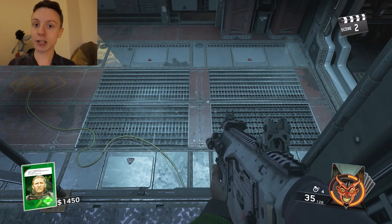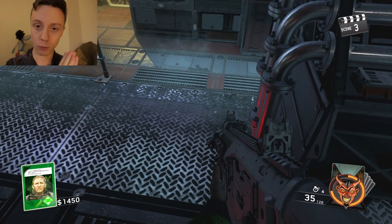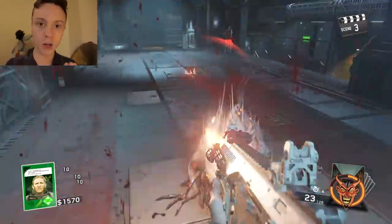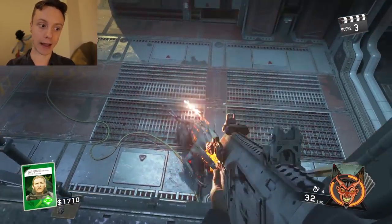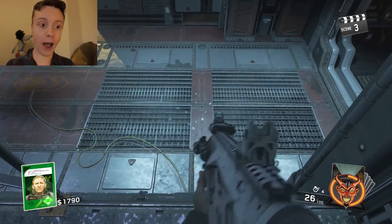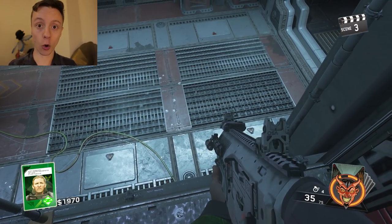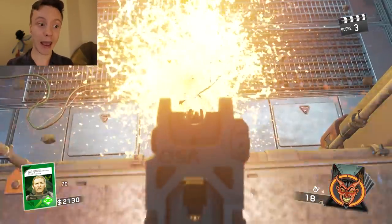The next part of this strategy is a little bit of a numbers game. It's round three here. In round three, on solo, you're going to get 16 cryptids, give or take. What I'm going to do is count in my head how many I'm killing, and I want to get about halfway through the round before I buy the door that is just next to me. You need a minimum of 2,000 points in order to do this strategy, so don't buy the door until you've got 2,000.